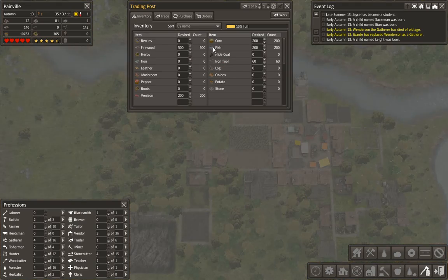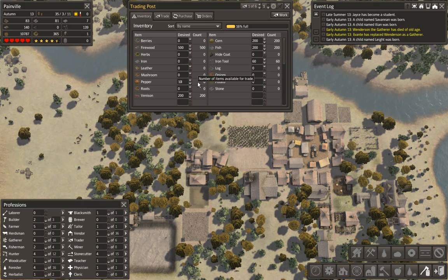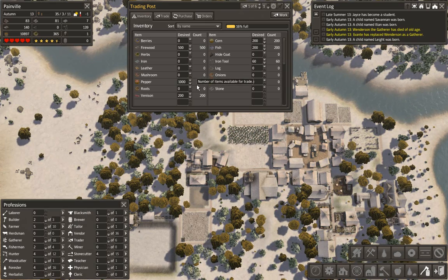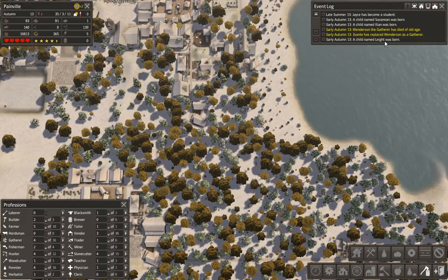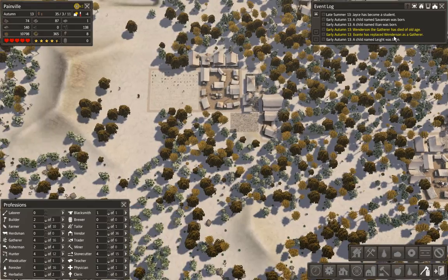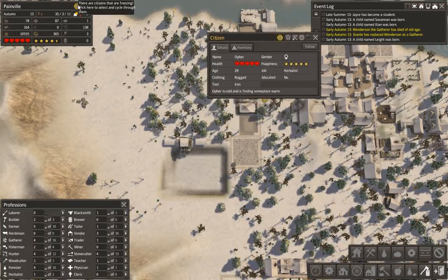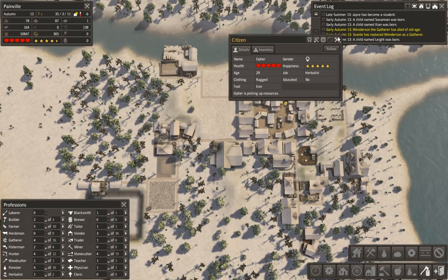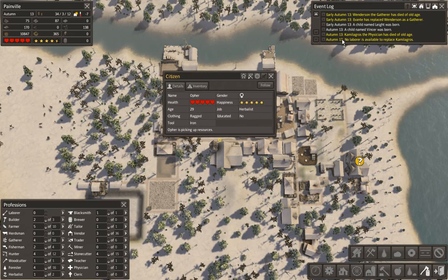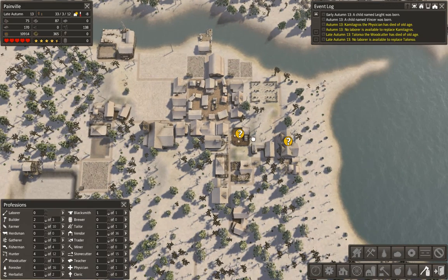What I might do is go into the inventory and put some peppers in for trade — a thousand. So we've got plenty to trade. Someone else has died of old age. Someone is cold — their clothing is ragged. And someone else has died of old age.